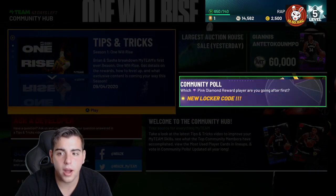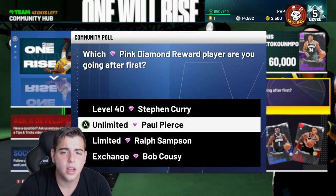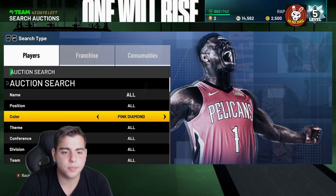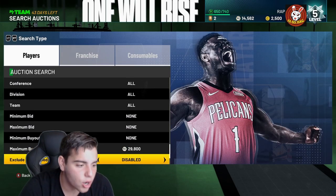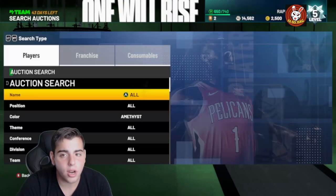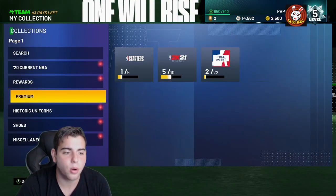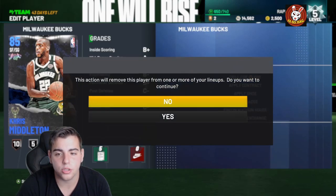We got a locker code. Giannis is over 60k — the largest auction house sale so far is 60k, that's weak. As for the pink diamond reward player, I'm probably going after Steph Curry or Paul Pierce. One free token, I'll take that. Pretty much to explain the auction block: all you have to do is whatever you get, make sure to sell as soon as possible. To sell your cards, go to Collection in MyTeam — let's say you got Giannis or Chris Middleton.